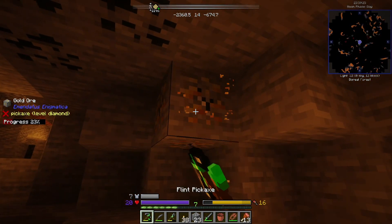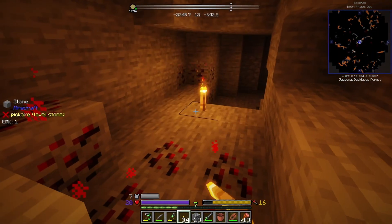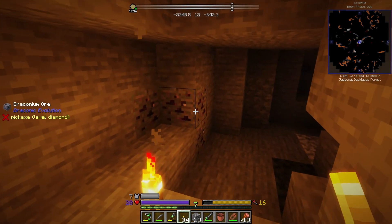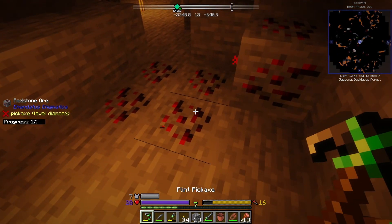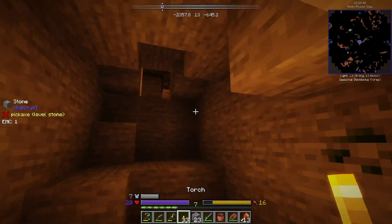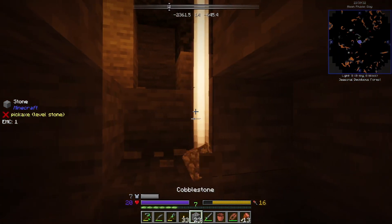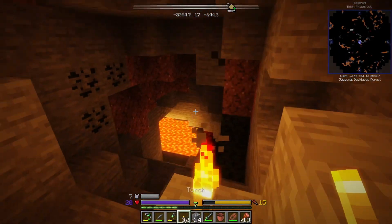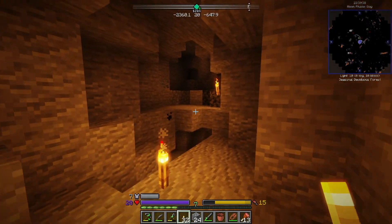Gold? Nope. I don't think I can get any of these. What is that? Draconium ore. Redstone — can't get redstone. Alright, let's head back out. I think I'm too far down. I think I need copper and tin — I think both of those are way higher up than these.